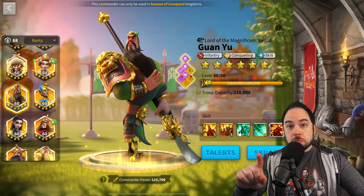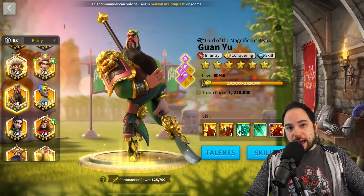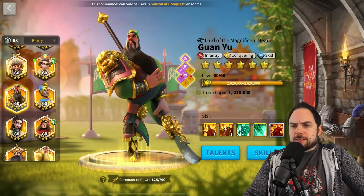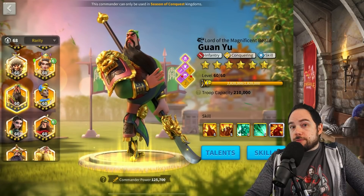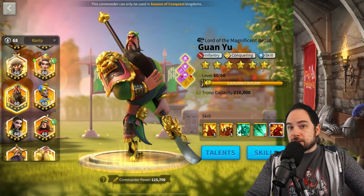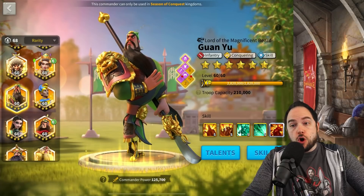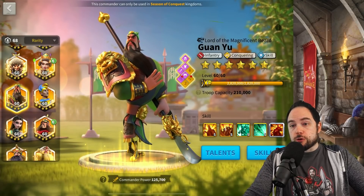With that said, skill resets give you a free way to try again, and again, and again, as long as you have those skill resets. There's not really a great way to obtain these skill resets, so this is why it's a pretty risky gamble. You can't spend gems to get them, at least today, so you've got to get them from events, and hopefully they'll bring more of those back.